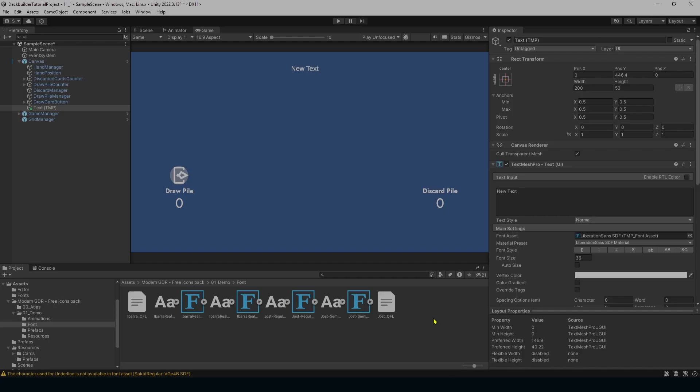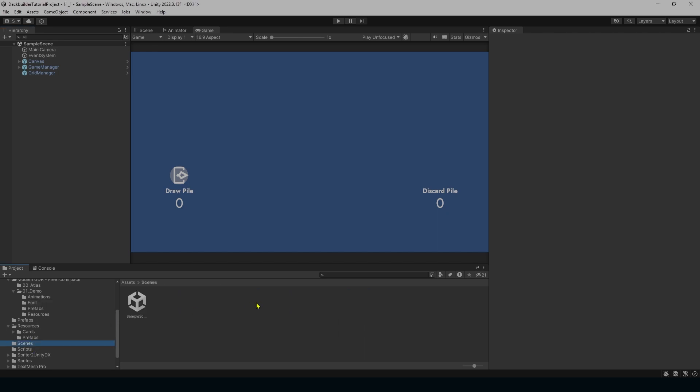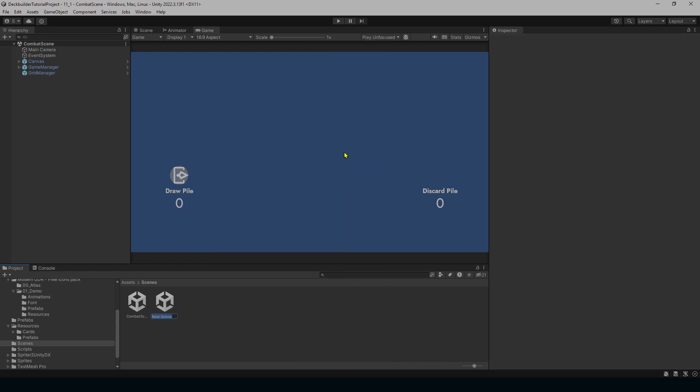Now that we've done that let's move on to adding spell cards. One last thing first: go under your Scenes folder and rename the existing scene to 'CombatScene'. Then create a new scene and name it 'TestScene' — we'll test everything out in here.